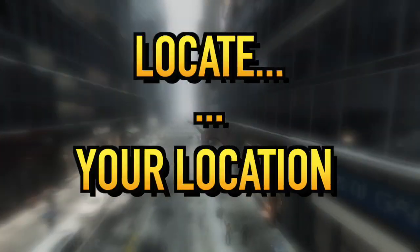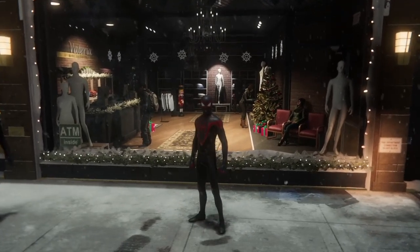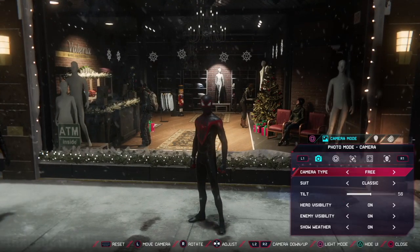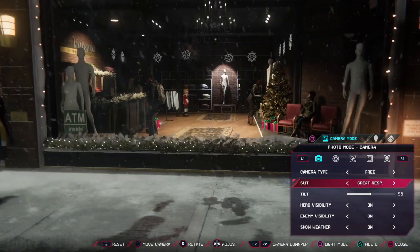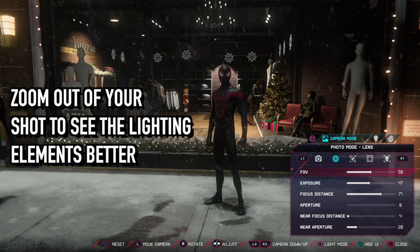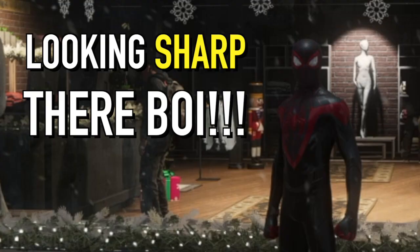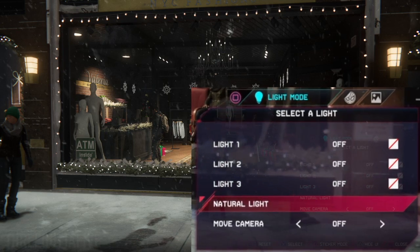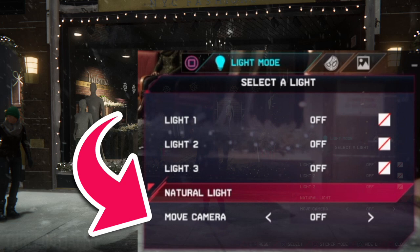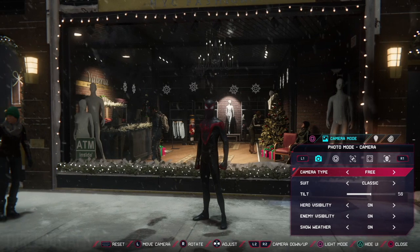First of all, take Spidey to your desired location — I'm just going to plop him right here in front of this cosy little shop window and enter photo mode. Once you've entered photo mode, play about with the angles to get an idea of what kind of shot you want. Now we're going to need to get familiar with the lighting controls because they are quite fiddly, so I'd recommend pulling the camera quite far back and looking face on at Spidey just to get a good look at your hero and his surroundings. Before we jump the gun and use any of the three empty light slots,